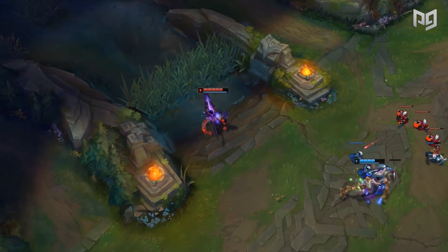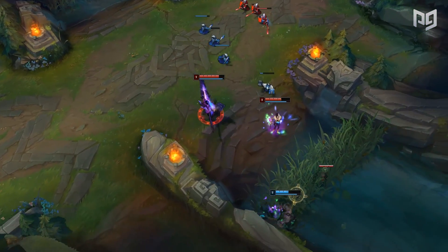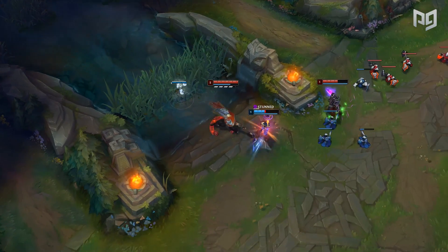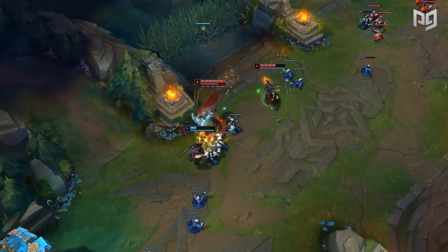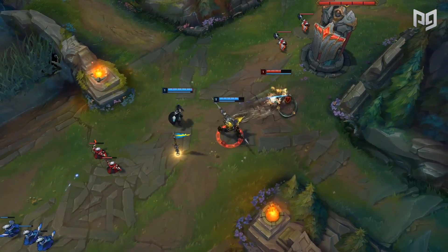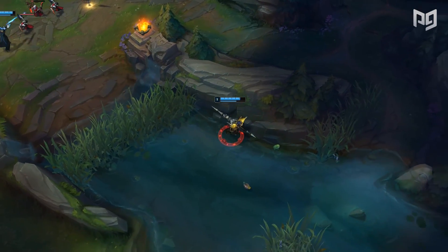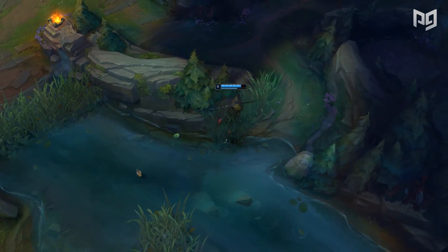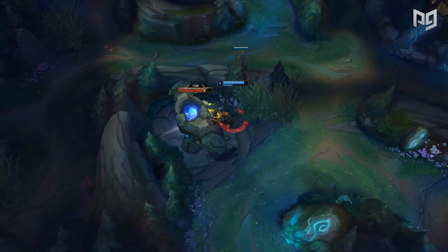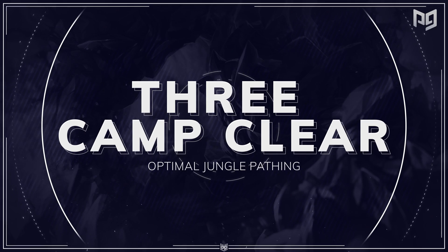The other adaptation is if you decide to gank mid instead of a side lane. In this case, you need to take into consideration which side of the jungle your opponents started — you can determine this by early warding or with an educated guess based on which lane leashed. If they started on the same side of the map and your laners have priority, you can look to invade the enemy jungle after you gank. If they started on the opposite side, transition into a standard clear through your own jungle.